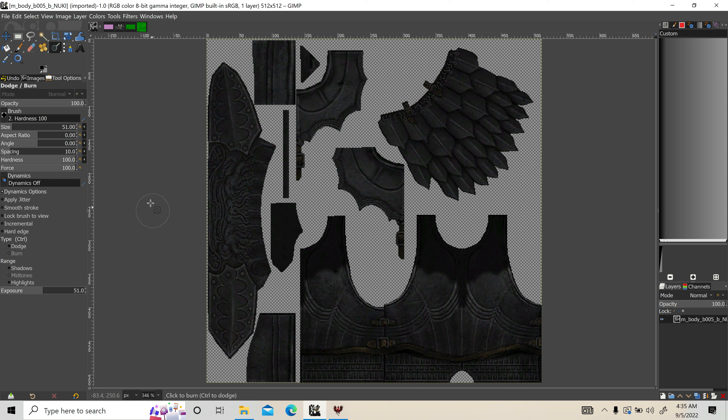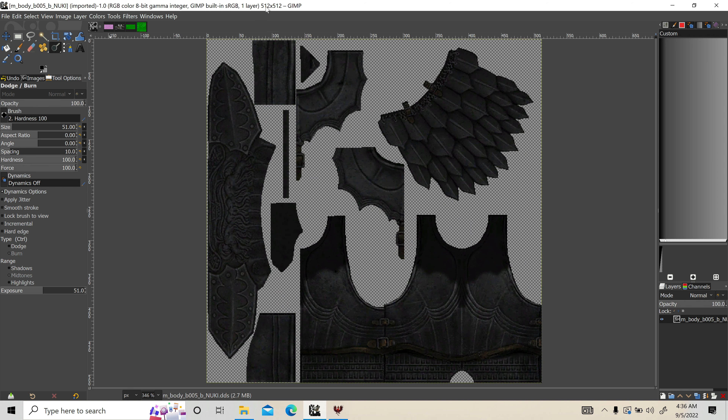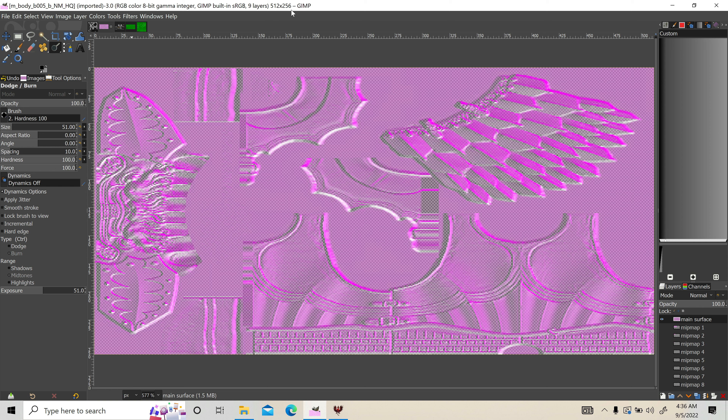So what we're going to do here is take a look at this — this is the player's diffuse map, or the base texture, for the chaos armor. Now, you'll see if I come over here, this is the normal map. And as you might have seen, the diffuse texture is 512 by 512, but the normal map is squished — it's 512 by 256.